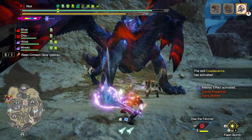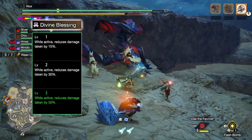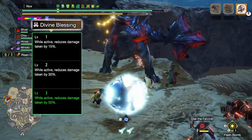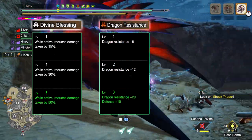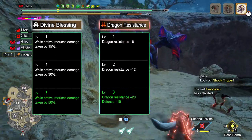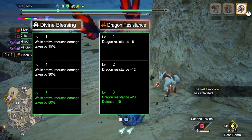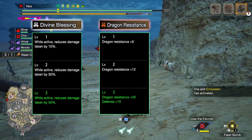We're gonna cover five skills that can make a substantial difference in keeping you alive. Divine Blessing at level 3 has a chance to cut any damage we take in half, which can be a huge deal when fighting something that hits like a rocket-powered truck. Dragon Resistance at level 3 gives us plus 20 dragon resistance and a small defense bonus, which will simply reduce the overall damage we take. Since nearly all of his attacks involve elemental damage, this skill goes a long way for a very small price.